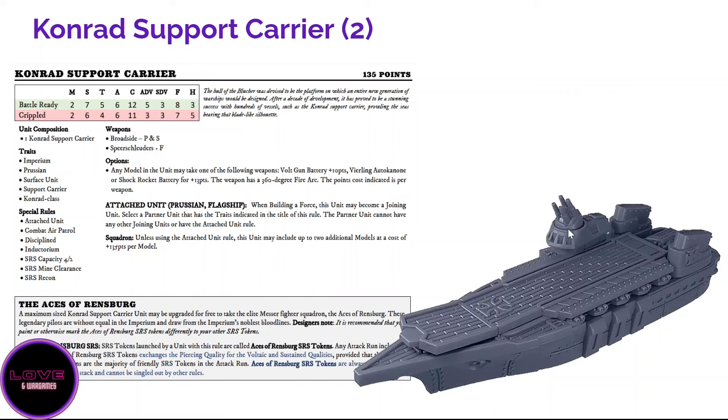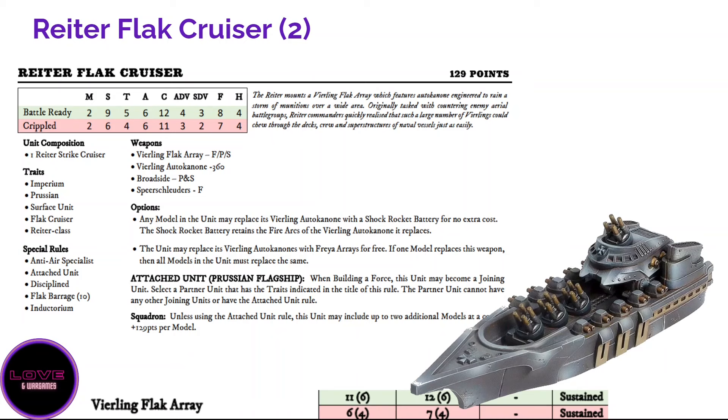Having one Conrad is never a bad idea, especially with the latest night scenarios that really insist you have aircraft to spot the enemy. You can also have an extra weapon — a volt gun battery, a Virling autocannon, or a shock rocket battery for 360 points. I'd always bring the Virling autocannon — it is a really good weapon, especially a single Virling autocannon against skimming units, which will be a big threat and keep the enemy away.